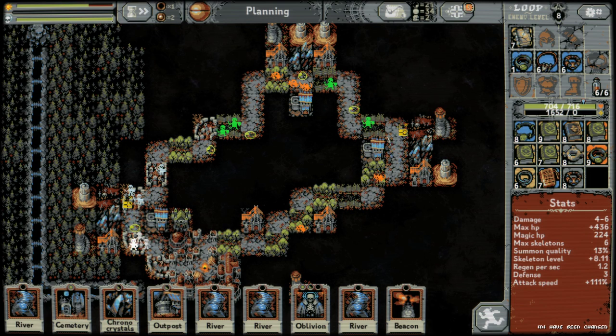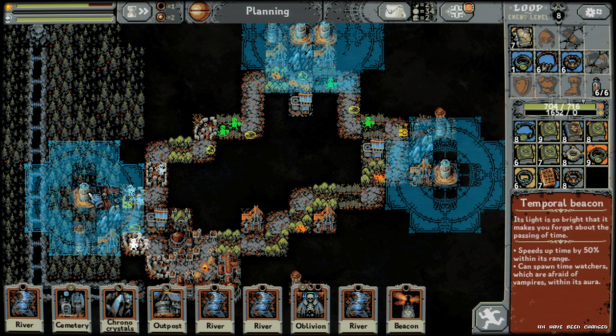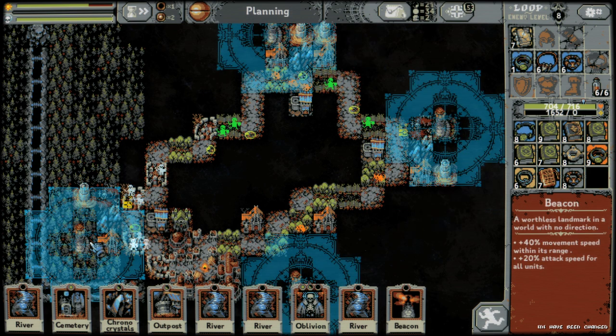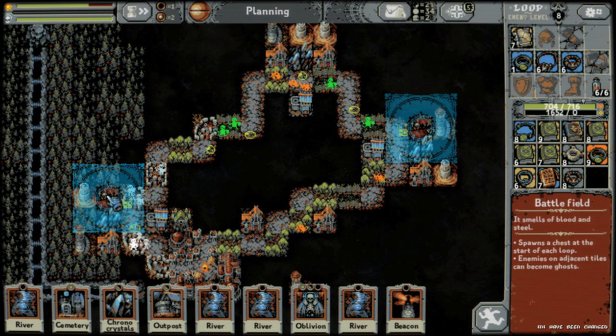I'm going to show you the secret fourth boss in Loop Hero. This is actually super secret. What you need is a temporal beacon, a beacon, a vampire mansion, chrono crystals, a battlefield,